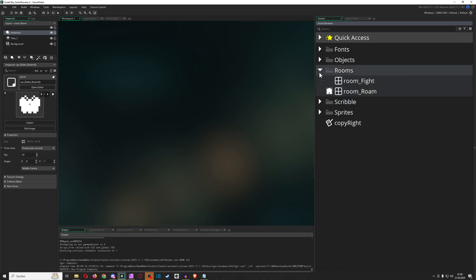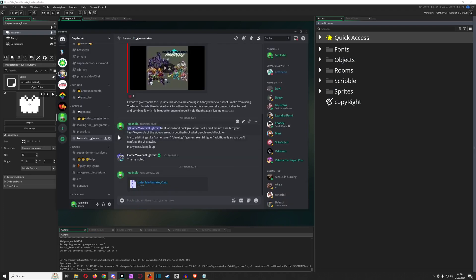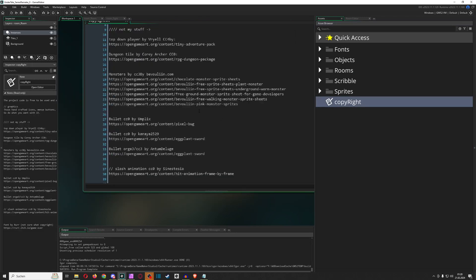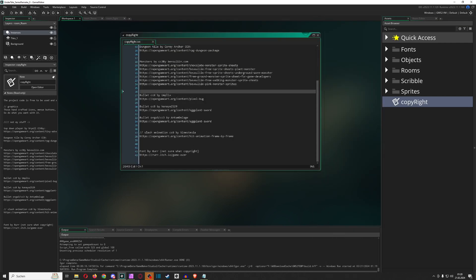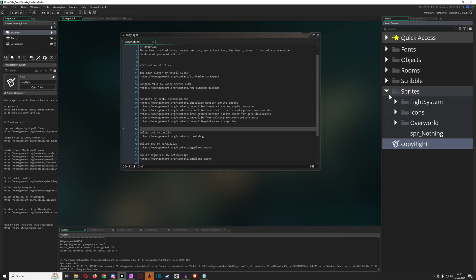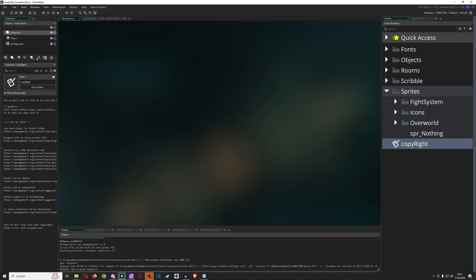Where can you get it? It is actually in my Discord, under free stuff / GameMaker, and you can just download it. If you're curious which graphics are mine or not, or you just want a resource for where to get them, everything is in there. I already imported everything, so you can just take it over if you like.